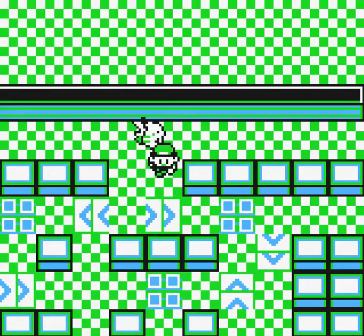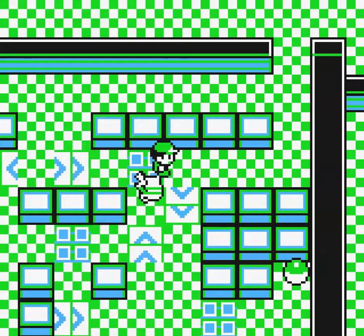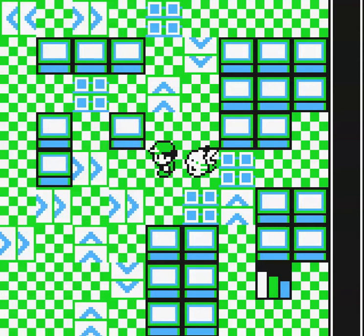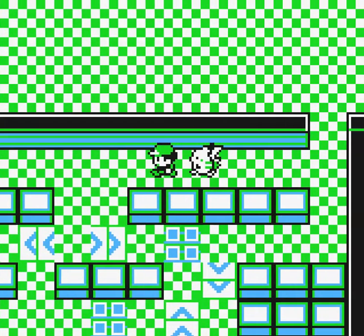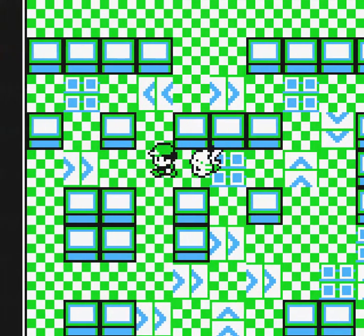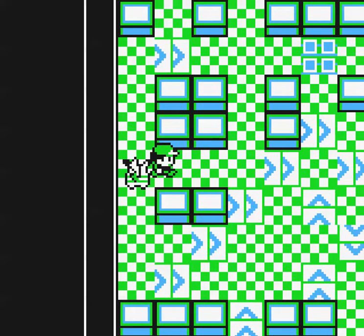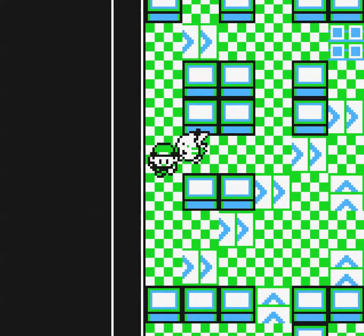What else have we got over here? We've got two choices — left or right. There's an item here: we grab it using the arrow tiles. It's a Rare Candy — another one for storage. These arrows lead in various directions, but I know this one will lead us down, and that seems to be the way to go.